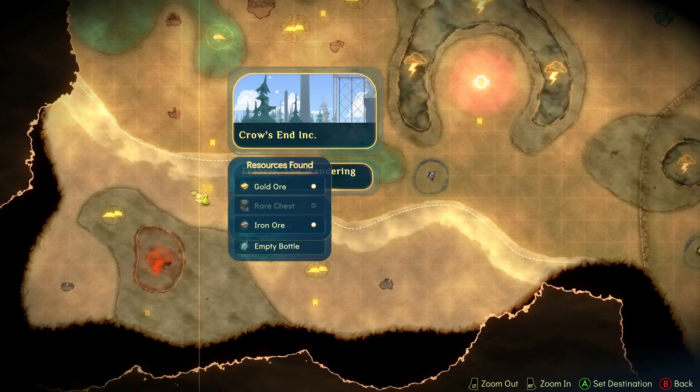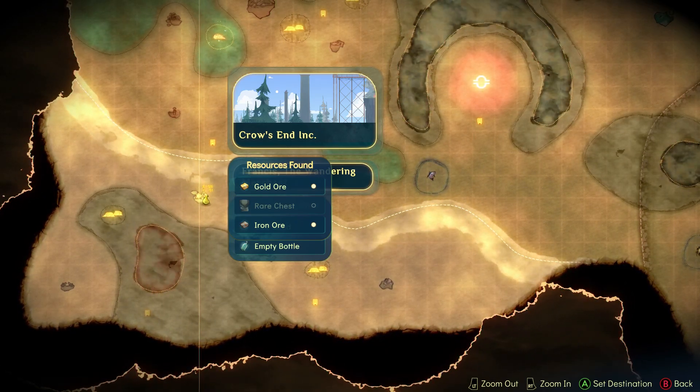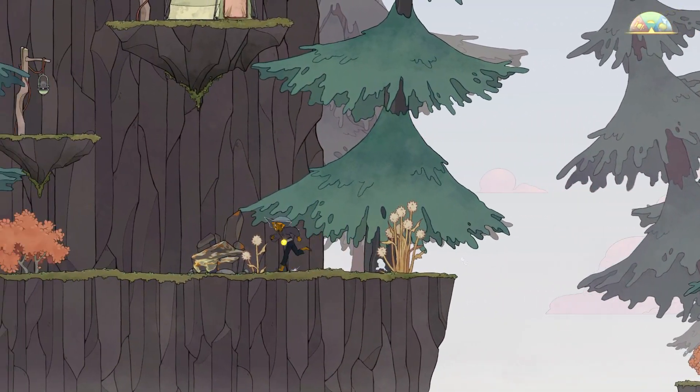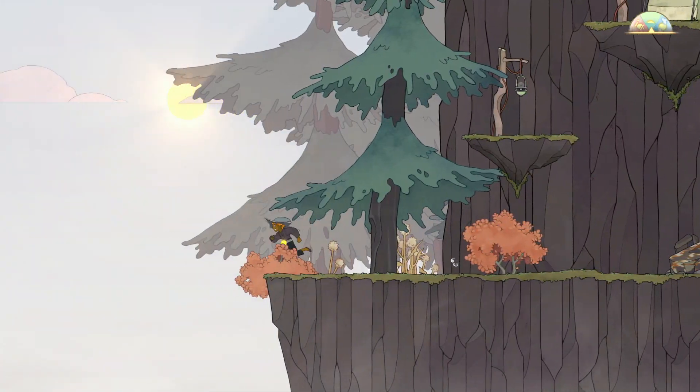Hey, what's up everybody. This video will be showing you how to find the chests in the Crows and the Ink in Spiritfarer. To find all the chests, you'll need to have unlocked the double jump, zipline, glide, bounce, and dash abilities. And from here, just go ahead and follow my character.